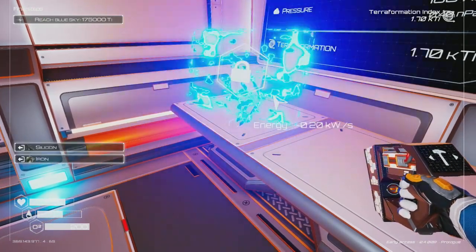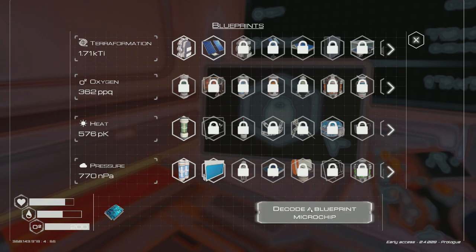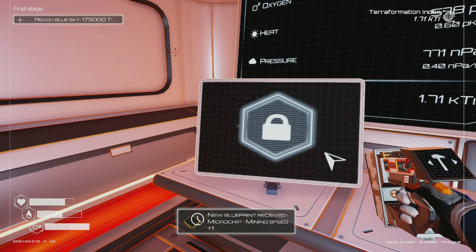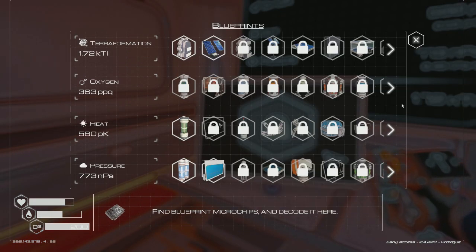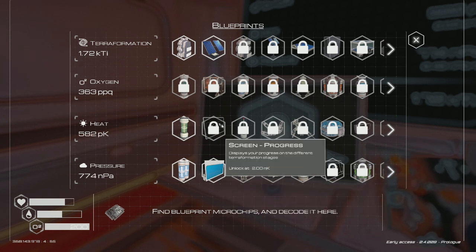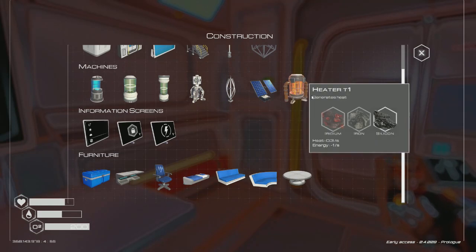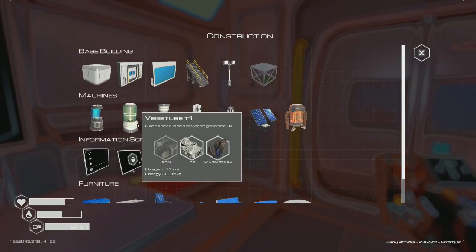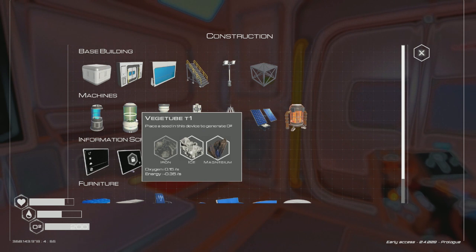Pretty much what we're going to do here is decode the blueprint — boom — so mining speed T1. I've unlocked that, which I don't know exactly what that means, but I'll take it. It's probably a passive ability.